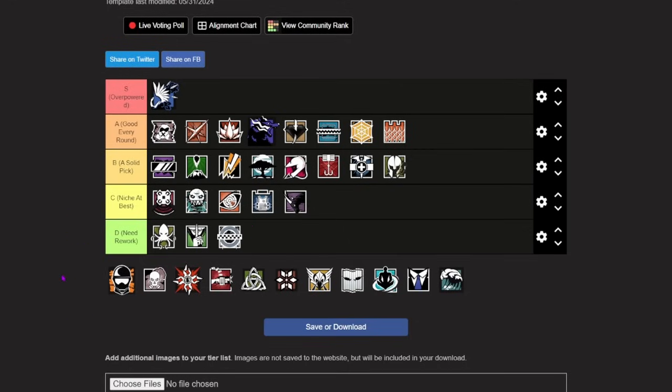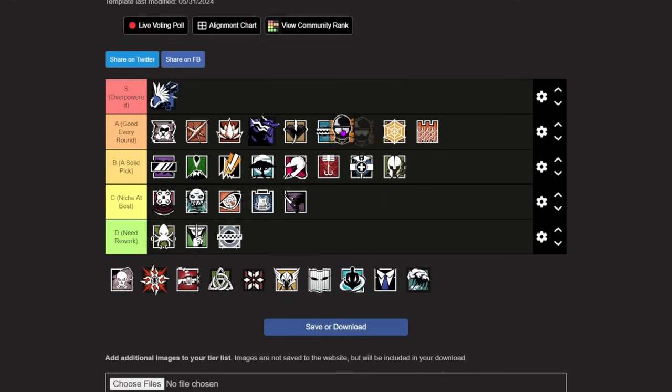Moving past Rook, we have the new addition in Operation New Blood: the Recruit rework for the defense, called Sentry. Sentry is going in the middle of A tier because having access to two secondary gadgets on the defense is huge. If you watched my attacker tier list video, you may have seen that I put Striker in the B tier because attacker secondary gadgets are inherently weaker. The attack does have flashbangs and nades, but that doesn't compare to the deployable shield and barbed wire combo you can run on Sentry. Barbed wire just recently got buffed and the deployable shield is found very rarely on operators, meaning picking Sentry can allow you to get two of the strongest secondary gadgets in the game on a single operator. She also has access to a really strong weapon kit as well.